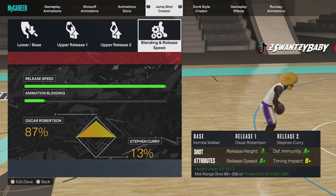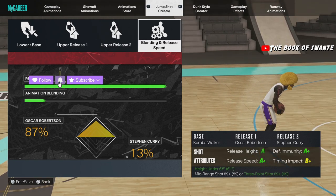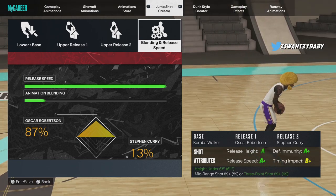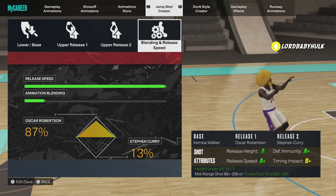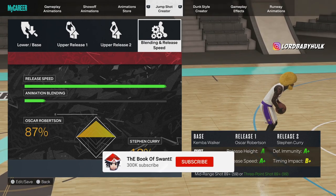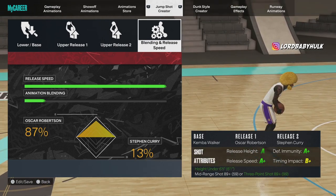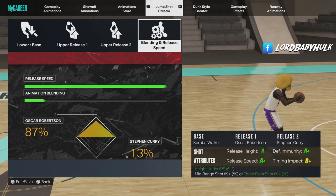Off the dribble is how you can really tell if you can shoot or if the shot is usable. If y'all didn't know, this year it is harder to shoot on smaller builds, which is weird. You have to have the right jump shot to be able to shoot as well as on a bigger build. I got a 99.3 with a bunch of shooting badges and I'm like, why is this harder than my 6'4" build? Anyway, here's the jump shot for the little builds.